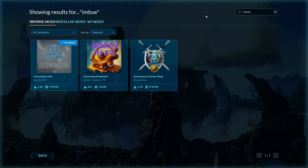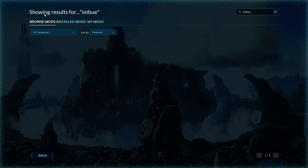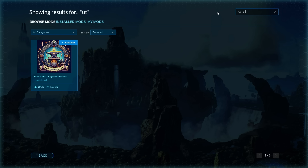Next is one of my favorites: the Imbue and Upgrade Station. It's similar to the upgrade station of the past but it gives you the ability to add specific stats to individual pieces of armor — things like increased health and stamina. It's all based on a lucky roll, so you can't just automatically get broken gear. You upgrade it from primitive to ramshackle to journeyman and roll stat bonuses. It's a lot like a massive MMO where you get random custom loot — very fun and useful.